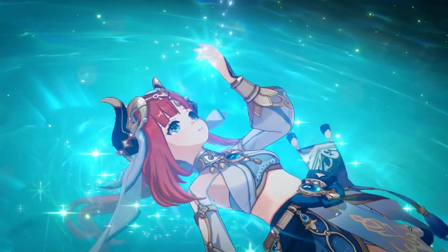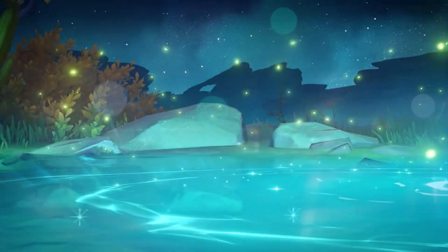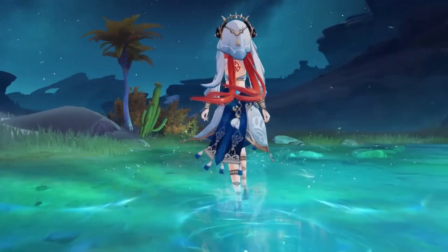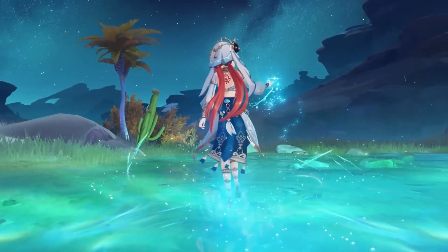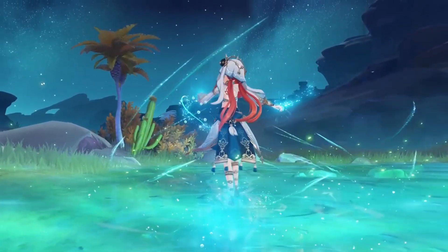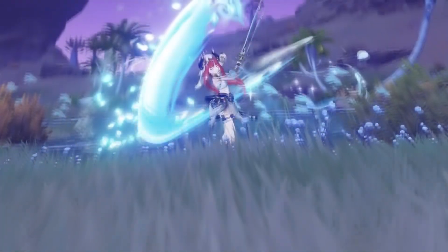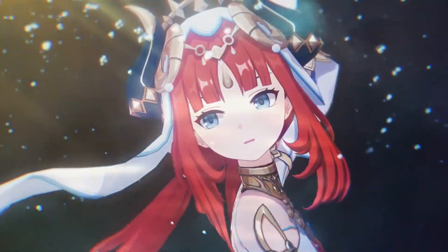In the 3.3 livestream patch, two new artifact sets got announced. One of those, the Chronicle set, is meant to be exclusively used by Wanderer, the new 5-star unit that is about to come out. The other, the Paradise Lost set, is a dedicated set for all Bloom-related teams.